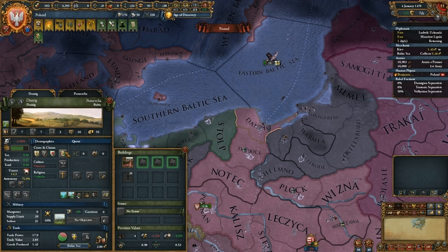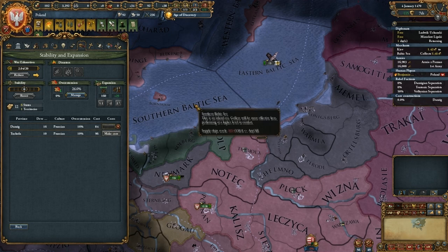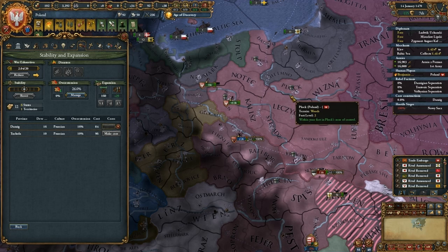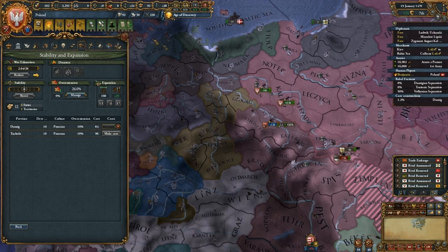I do have a core here but not over here, so we're going to go ahead and core this one. It looks like I need one more tick's worth of points, and then we'll core that one. We are still in a war, so let's start maneuvering our troops around. At the end of January, we should have enough points.